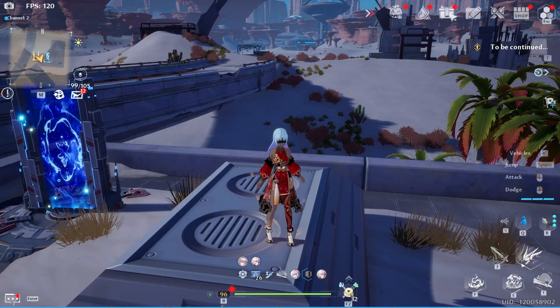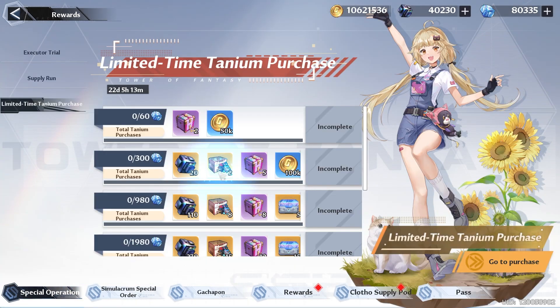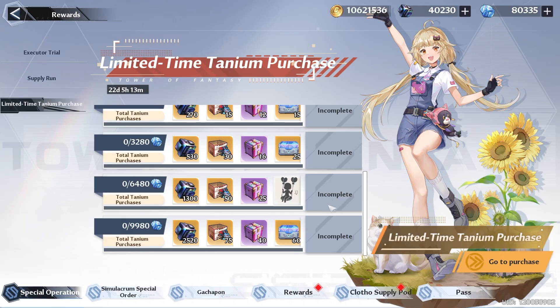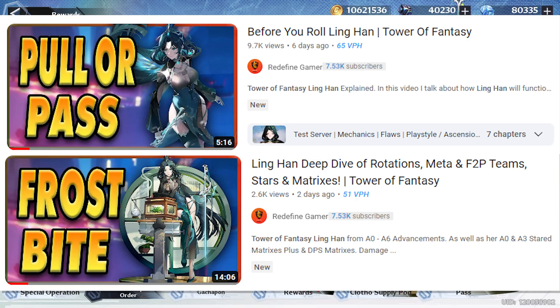Bringing us to our events. You want to make sure that you're logging in enough time so that way you can get all of your supply run. We have a limited time purchase where you can get some SR relic shards as well as a new augmentation box, so if you're someone spending in the game, this is a very good deal. And of course we have Ling Hong as our newest character added in the game, so if you want to find out more about her, be sure to check out these videos.